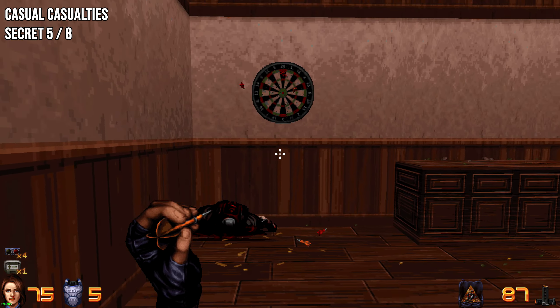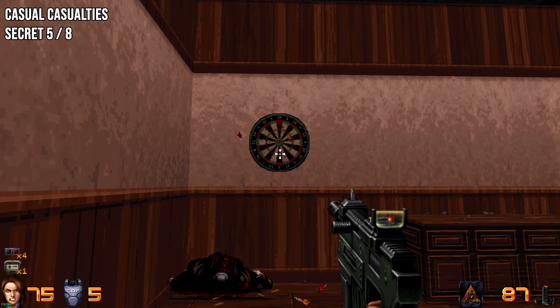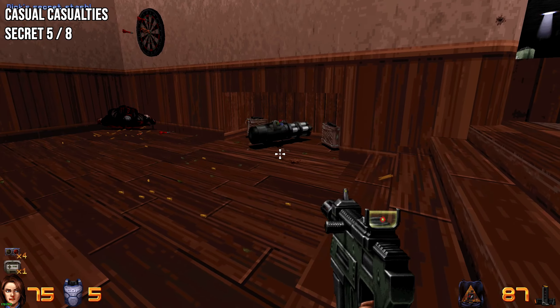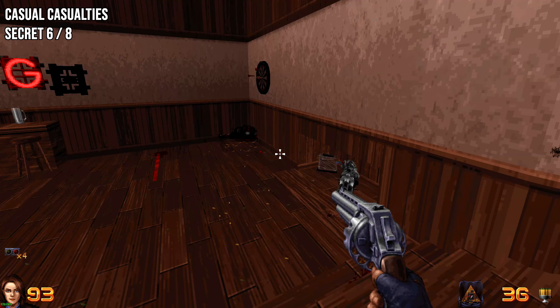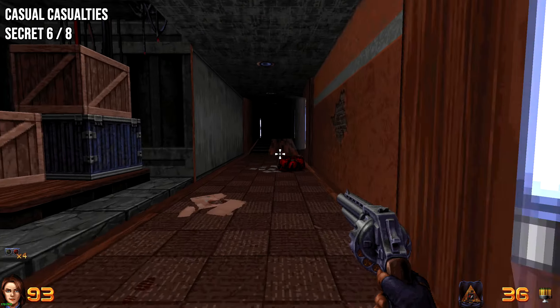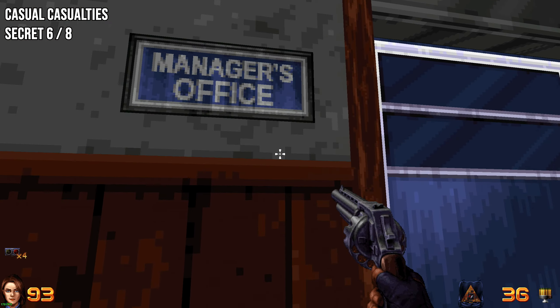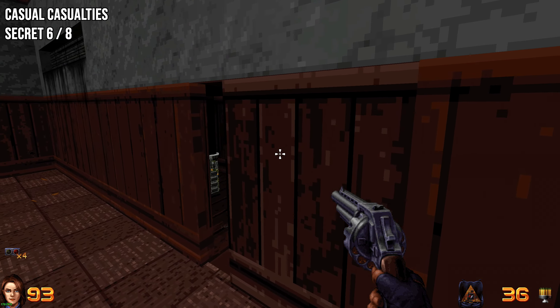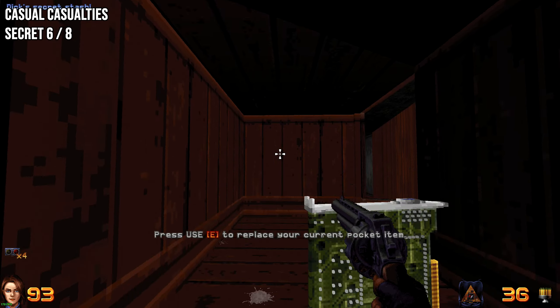To get the bookshelf to open, you need to interact with the darts and get a bullseye. Then, from that location, head down the corridor. Before going through the manager's office, look to the right — you'll see an oddly textured wall. Go inside to claim the next secret.